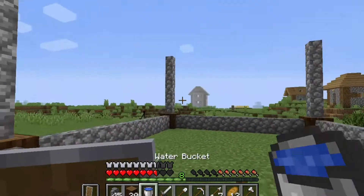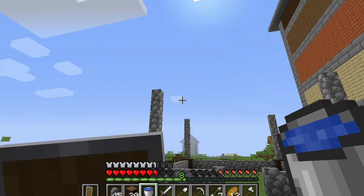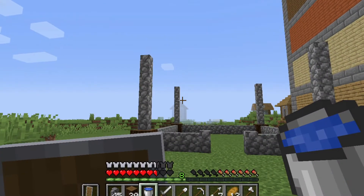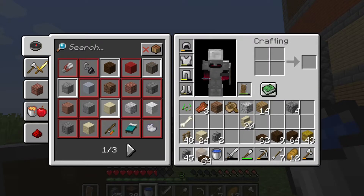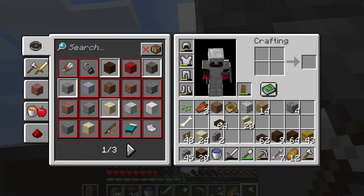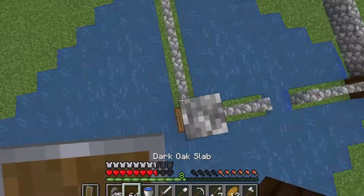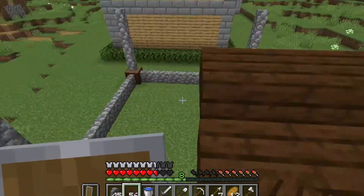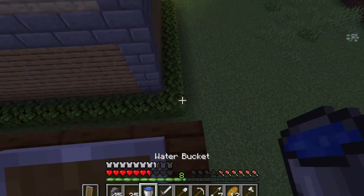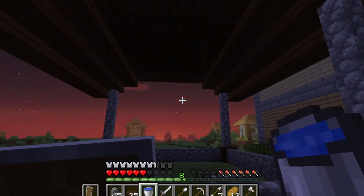Okay, we have placed some cobblestone walls like this. Now I think we will place some dark oak slabs on the upper side — that will look better. We have some dark oak slabs, so let's put them on. Now the upper side looks kind of like this — yes, this is looking pretty good.